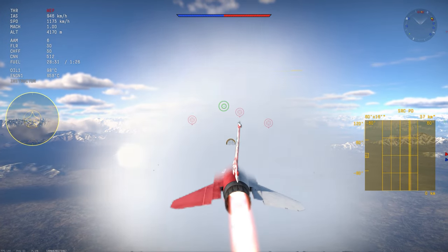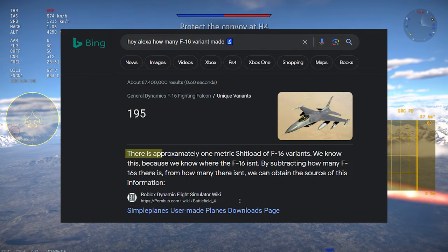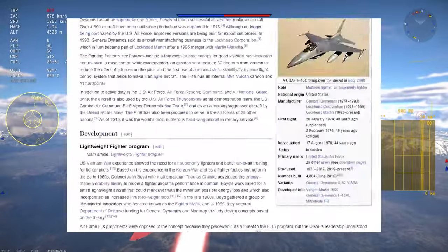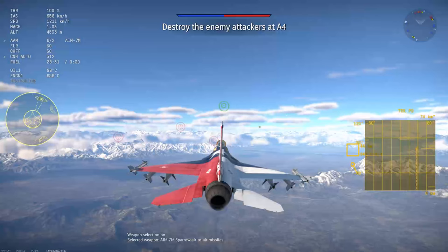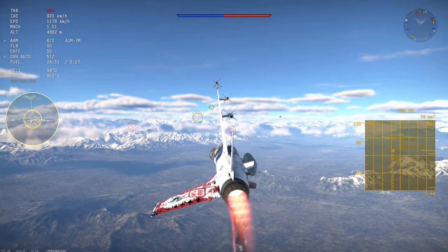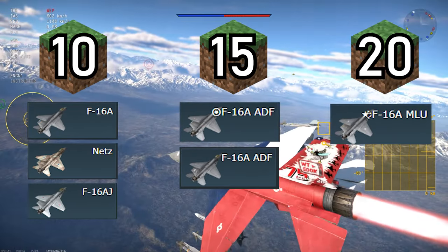Let's talk about the plane now. First off, let's differentiate the variants because oh boy, there is approximately one metric shitload of them. You know shit is fucked when the variants section on the F-16's Wikipedia page links to a whole other Wikipedia page just about the F-16 variants. So in War Thunder, there are three main variants of the F-16A in-game as of this video: the Block 10, the Block 15, and the Block 20.